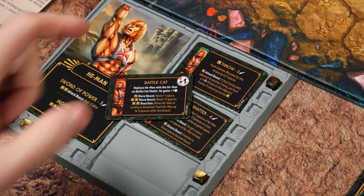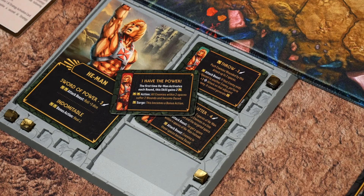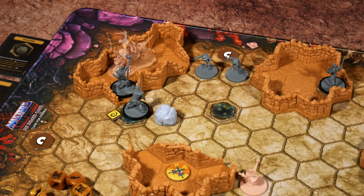For He-Man's red skill: Battle Cat has him replace his miniature with the He-Man-on-Battle-Cat model. He also gains an armor, which is really beneficial at five HP. It allows spending power for move boosts, and a reaction for two power says when He-Man or an ally is attacked, push He-Man up to three spaces after the attack. The opposite side, I Have the Power, says the first time He-Man activates each round this skill gains two power; for two power as an action, all enemies within two spaces suffer two wounds and become dazed, with a surge option to make it a bonus action. I'm selecting Battle Cat and switching out the miniature as we head into this final activation sequence.